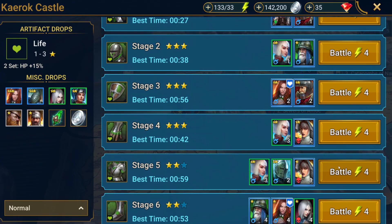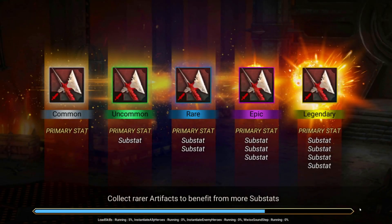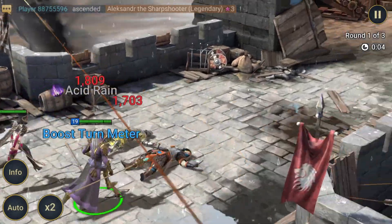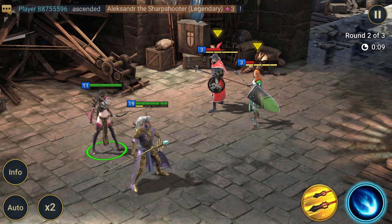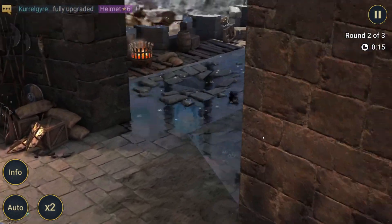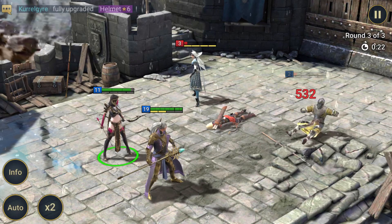We're gonna try to three-star some of these stages. We'll take him out and move Archer over. Firstly, acid rain — secondly, poison. She should finish him off... except apparently not. I'll finish him off with a regular attack and then acid rain. Okay they're not dead yet.